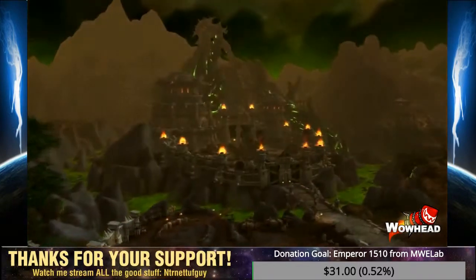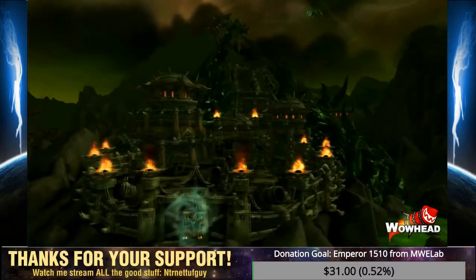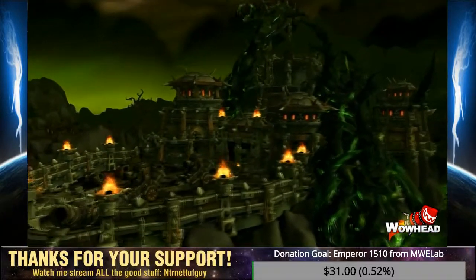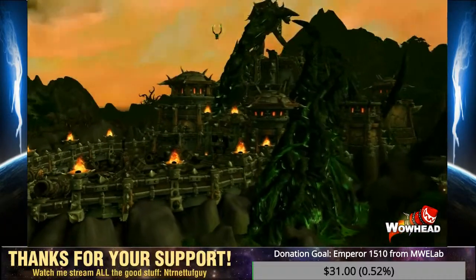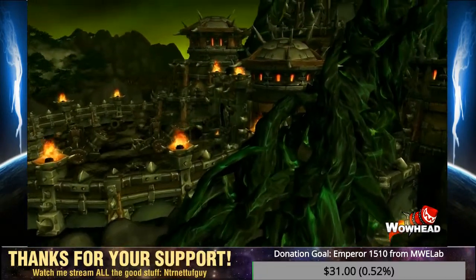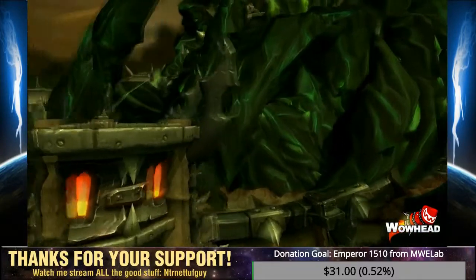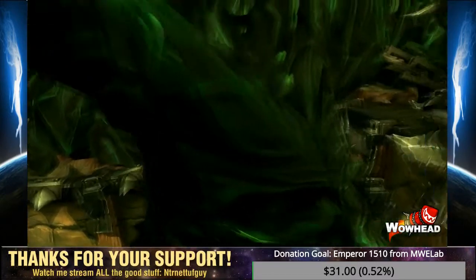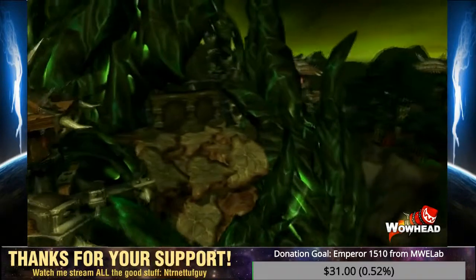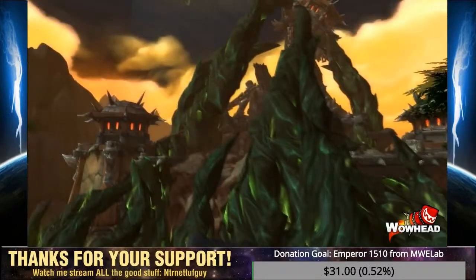Normal loot is 690 to 705 with Tier 18 Normal. Heroic loot is 705 to 720 with Tier 18 Heroic. Mythic loot is 720 to 735 with Tier 18 Mythic. To bonus roll Hellfire Citadel loot, you'll need Seals of Inevitable Fate, obtainable in Warspear and Stormshield by turning in Gold, Honor, Apexis, or Garrison resources. You can also get them from the Bunker or War Mill in your Garrison, or by completing 5 Timewalking dungeons during holiday weekends.